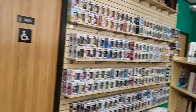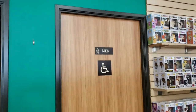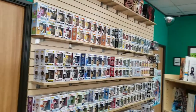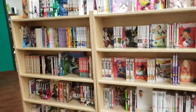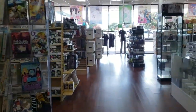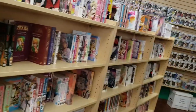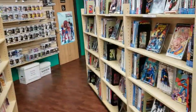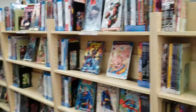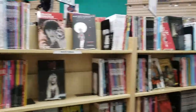And right here is our Funko Pop wall section. This is our men's bathroom, and the women's bathroom is right over there. This is our manga section — here are all of our manga. And this is our trade paperbacks section; we keep them organized by publisher: DC Vertigo, Independence, Image, and Marvel.